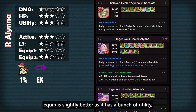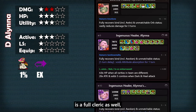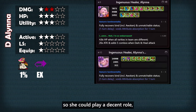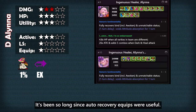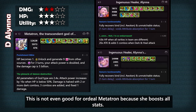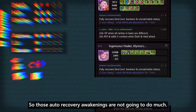Her second equip is slightly better as it has a bunch of utility, but again that active doesn't fully do it for me. Alaina's Archivo is a full cleric as well, but has less heal OEs and instead has a double L, so she could play a decent role if you're unable to have another unit to handle assist removal recovery. I'm not a big fan of her last equip — it's been so long since auto recovery equips were useful. This is not even good for the old Metatron because she boosts old stats, so those auto recovery awakenings are not gonna do much.